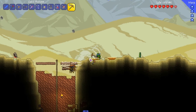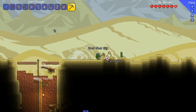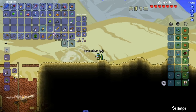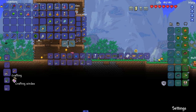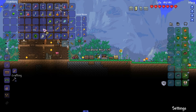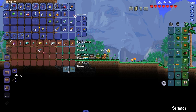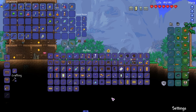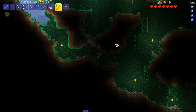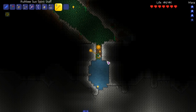This desert is really garbage because it's extremely bumpy. Okay boom, we should be good with that. So let's make some sandstone and let's see what's in the goodie bag - throwing eggs, my favorite. The problem was I needed one more piece of sandstone but now we got it. Ruthless Sun Spirit Staff - it looks like a sentry to be honest.